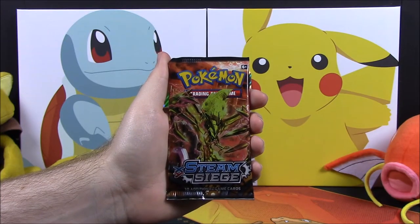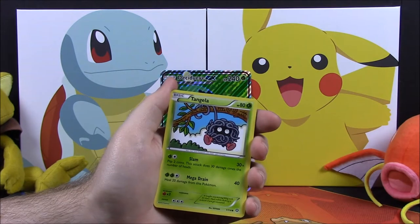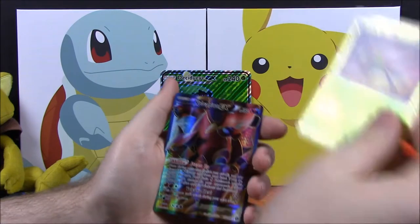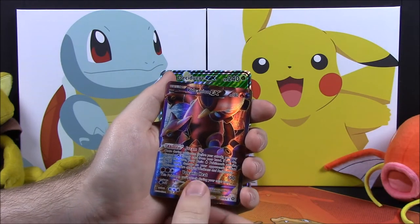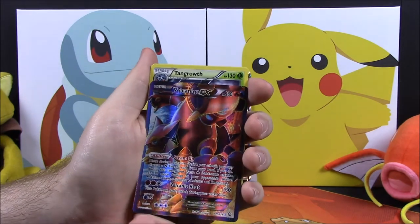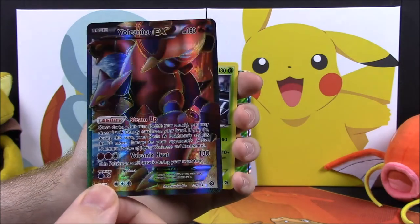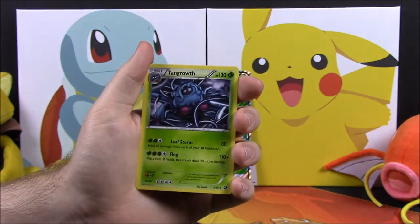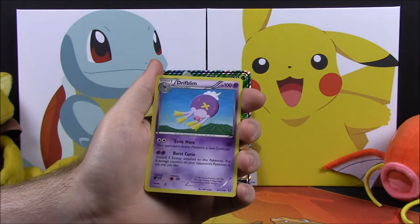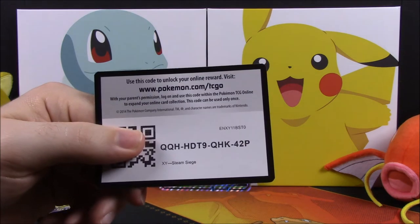Next up is the Steam Siege set. Out of this we have a Nidoran, Oshawott, Ponyta, Tangla, a Joltik, a Yanma Reverse Holo. Oh my gosh, we have a Volcanion EX! That's awesome — it's got the scratchy surface just like the Decidueye and looks so cool. It is a full art card. Then we have a Tangrowth, a Captivating Pokepuff, and a Driflim. And your code.